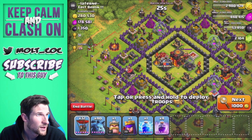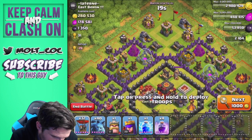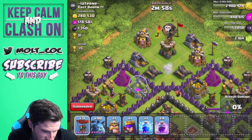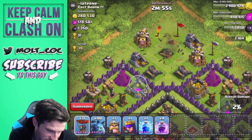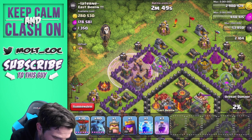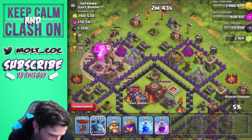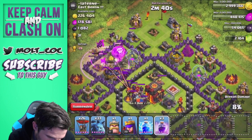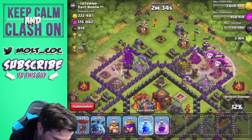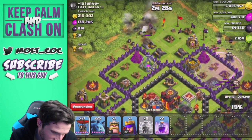This one has a lot of gold and it's only 31 trophies — let's attack it. We might only need one balloon for how low-level this is. We'll drop a rage right here, one two three four five, and drop off some minions to go after that air defense. Do the same over here — one two three four five — drop more minions up here. We'll drop a lightning spell to take them all out right there. No problem whatsoever.